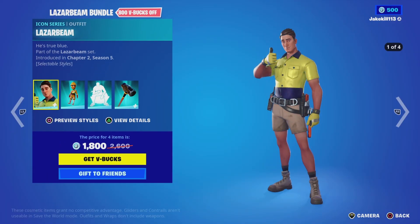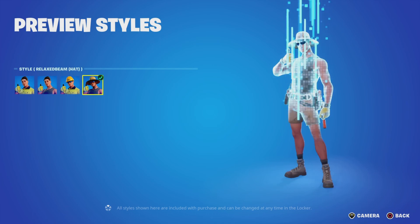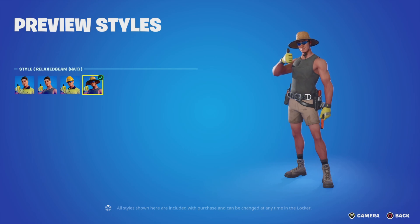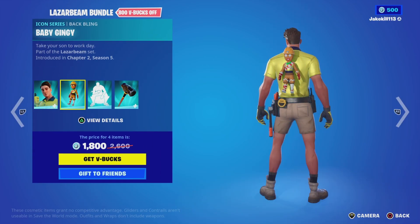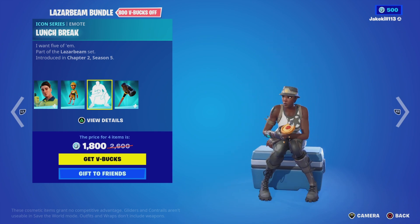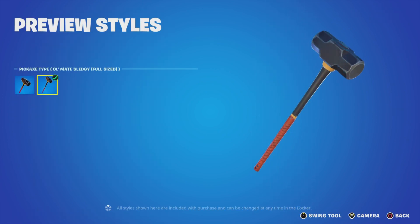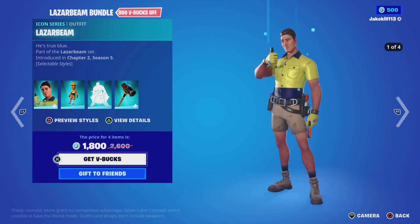We've got the Laser Beam bundle. We've got Laser Beam with the styles — Relaxer Beam, Laser Beam Helmet, and Relax Beam Hat — and the backbling Baby Gingy and the Lunch Break emote. And the All Mates, like little children.